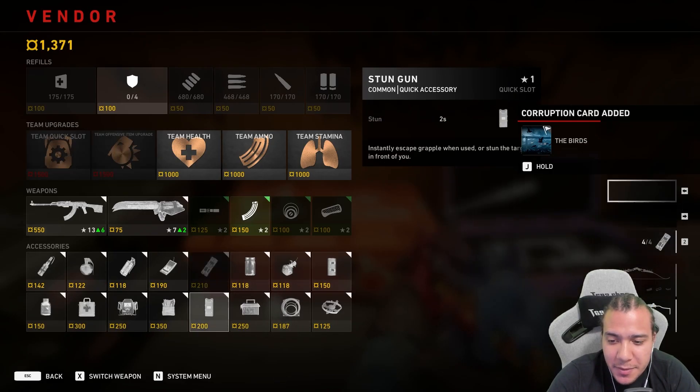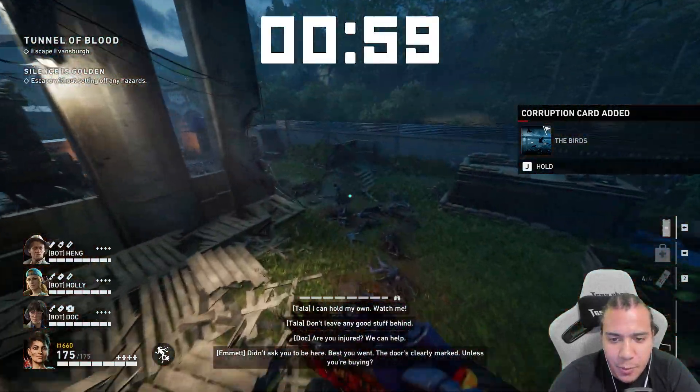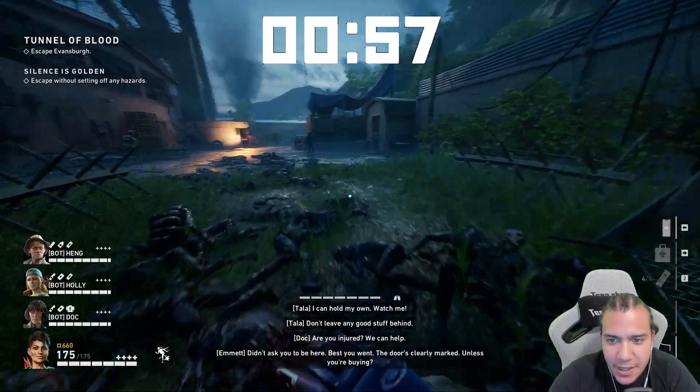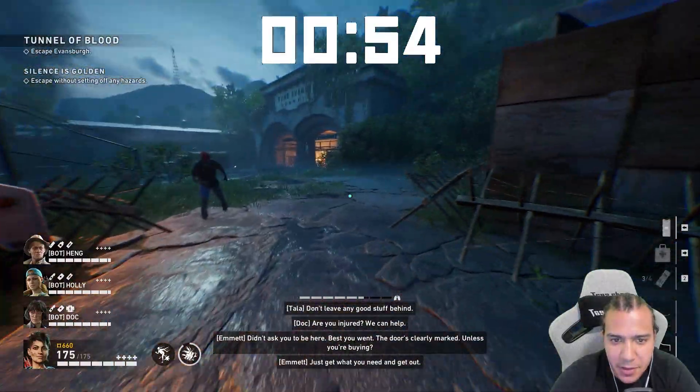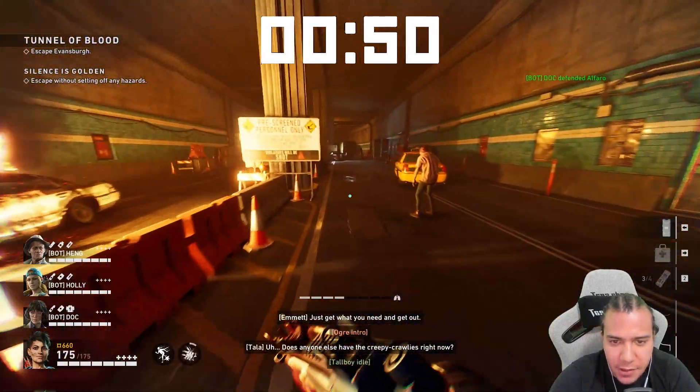What you want to do is buy a bunch of pipe bombs when you load into this mission and throw them along the way so that you can get that sprint speed. Make sure you throw them in an area where there's a bunch of ridden so that you gain stamina after killing them.